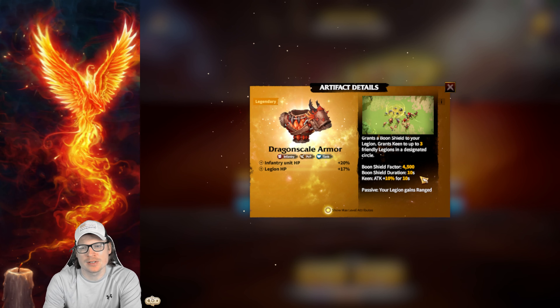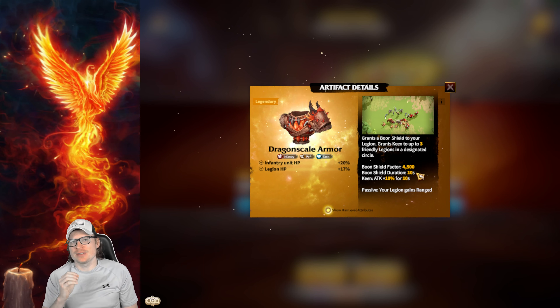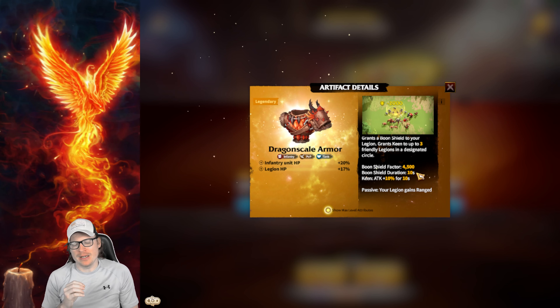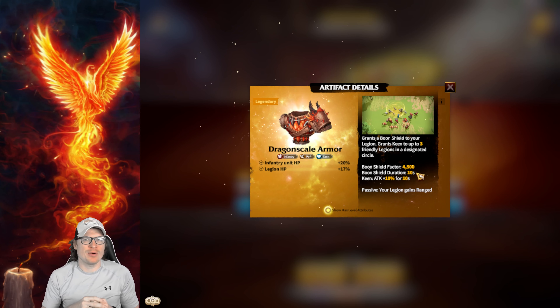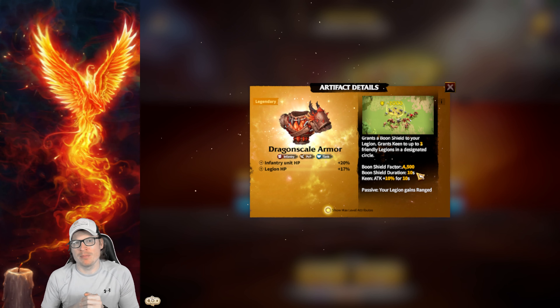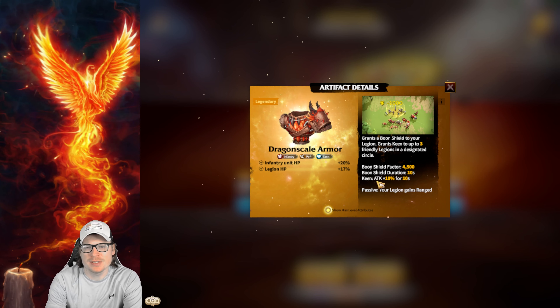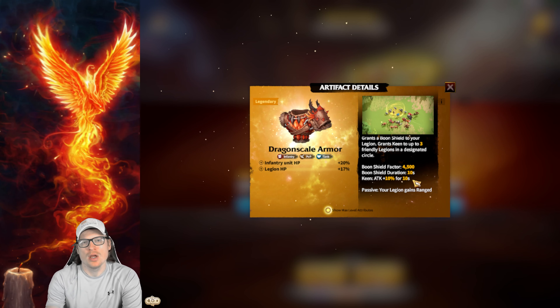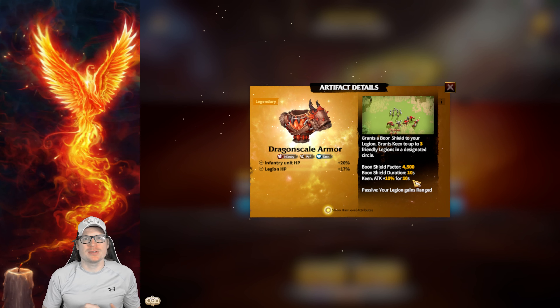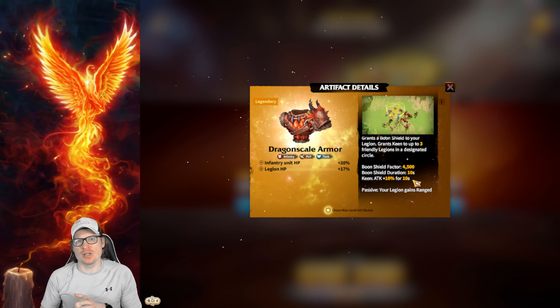The Shield is 4,500 for 10 seconds — that is a ton. That Shield factor is very high. With it lasting for 10 seconds, especially if you're running Madeline and have a troop advantage, this is going to be an amazing artifact for you. It also gives 10% for 10 seconds. While 10% isn't a ton, it's also not a slouch — any damage is always great.